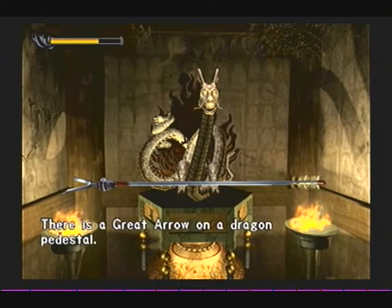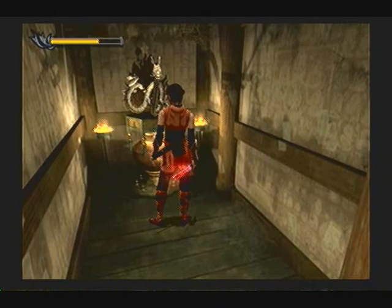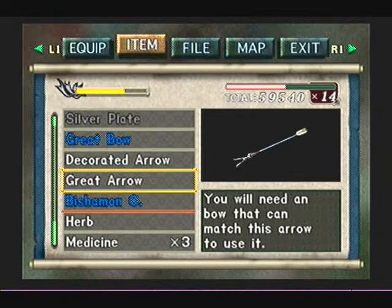As you can see here, here is the arrow that I require — the great arrow. Uh-oh, a pressure trap. Don't worry. Unlike Indiana Jones, this one's actually pretty simple to solve, and there's no giant boulder. We just use the decorated arrow, which happens to weigh the same as the great arrow.